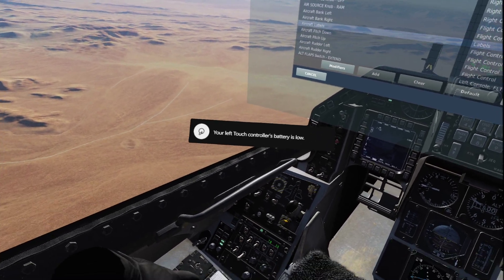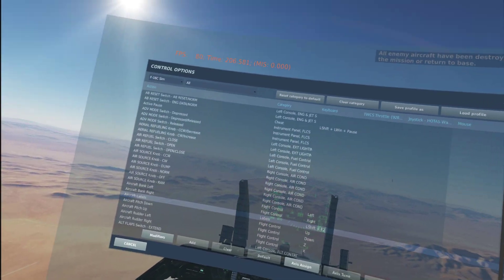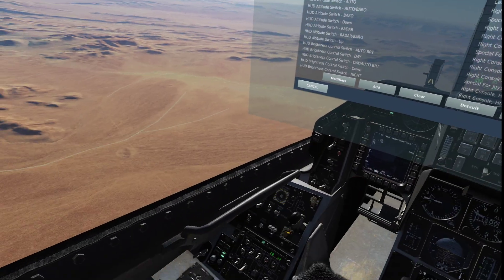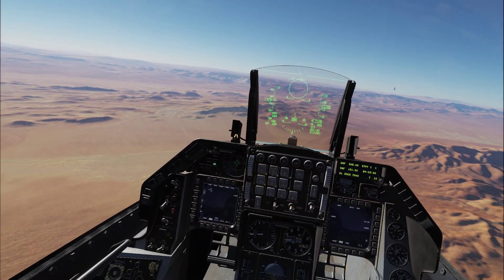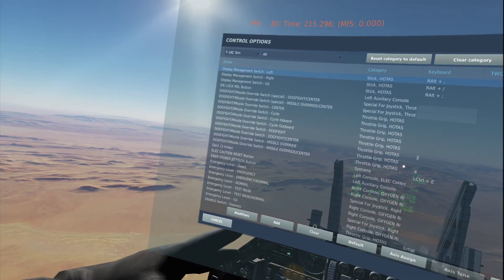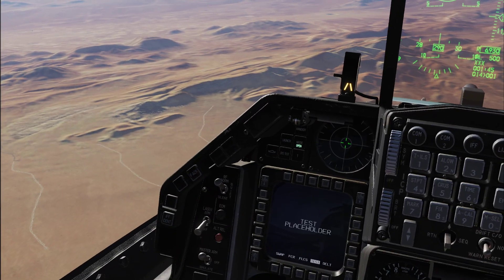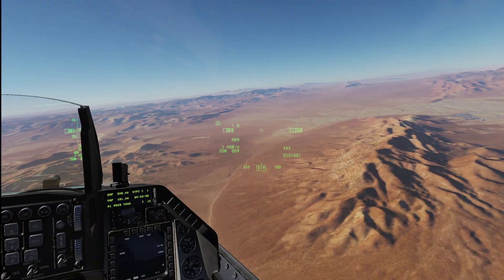I can't seem to manipulate that knob very well with my pointer finger with the Rift S controls, and it drove me crazy. Anyway, that control is 'HMCS symbology int knob increase' and 'HMCS symbology int knob decrease.' I just set those two buttons up — push the increase all the way and it pops up on screen. If you hit the display management switch left, you can also turn it on and off, but as you do that this MFD changes every time, and you have to cycle it until the MFD is on and the helmet cueing system is on at the same time.